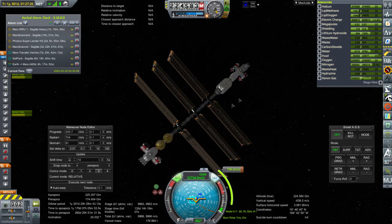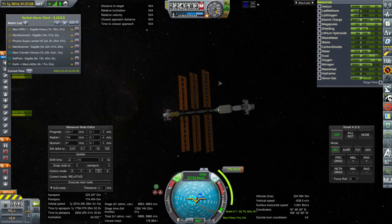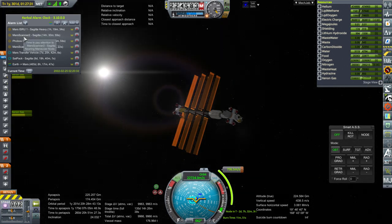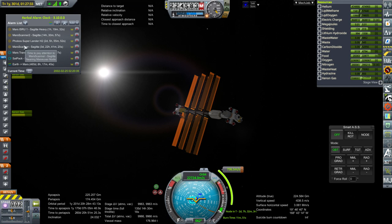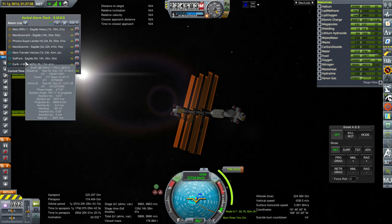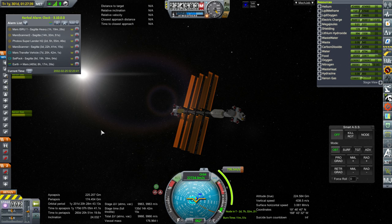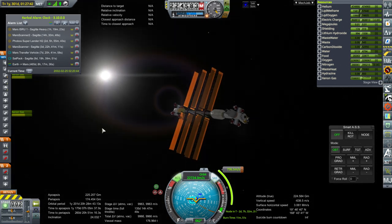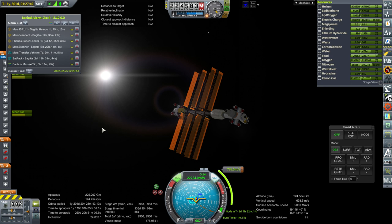We are going to leave this here for this episode. We got 3 out of 4 for our first Mars captures and we've got 6 missions left: Mars ISRU, Mars Scanner 2, another Mars Scanner, Phobos Super Lander, the transfer vehicle, and the SATPAC. A big problem is that the SATPAC was arriving last, so hopefully it arrives before we lose that 3% signal on the Pioneer Station module that's providing all our communications.